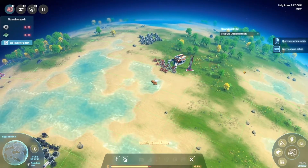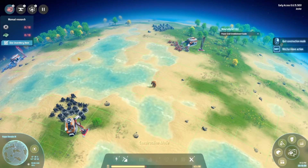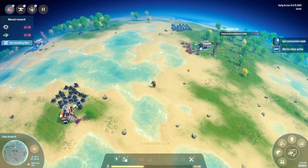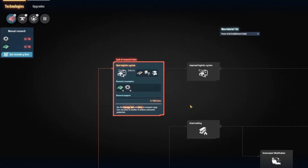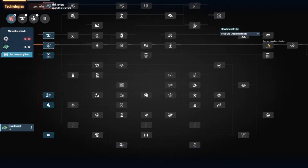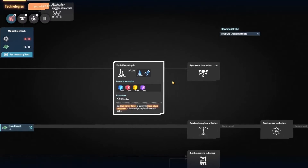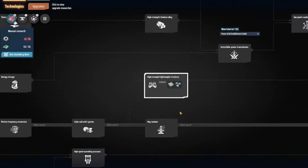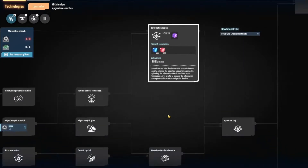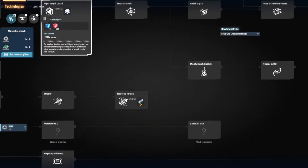Definitely seeing a lot of Factorio in this in terms of getting things set up — I see Satisfactory as well because it feels like a bit smaller of a scale. So definitely can see those particular communities loving the crap out of it. This is quite the tech tree view — planetary ionosphere utilization. Anybody see blue science, yellow science, red science — and that unlocks purple science? Yeah, somebody on this team definitely played a fair bit of Factorio.